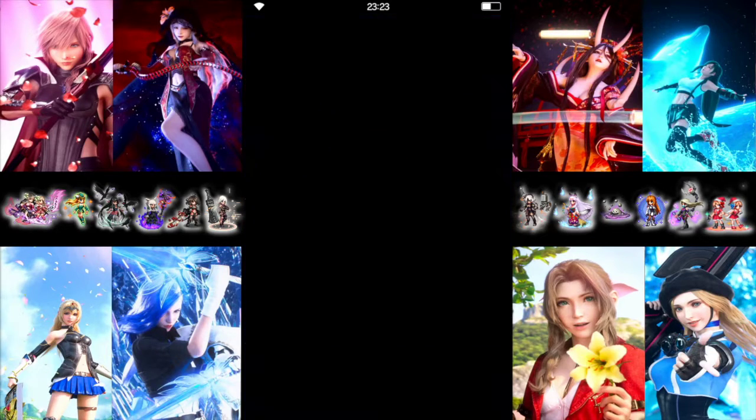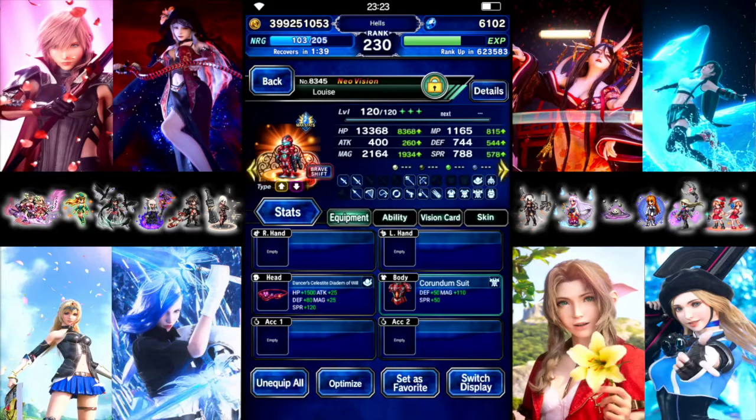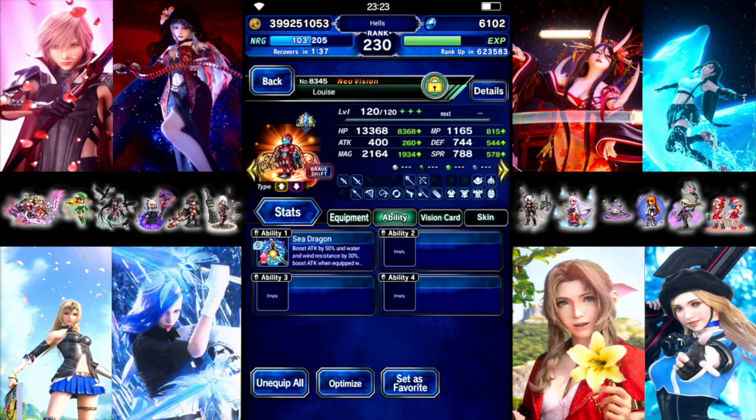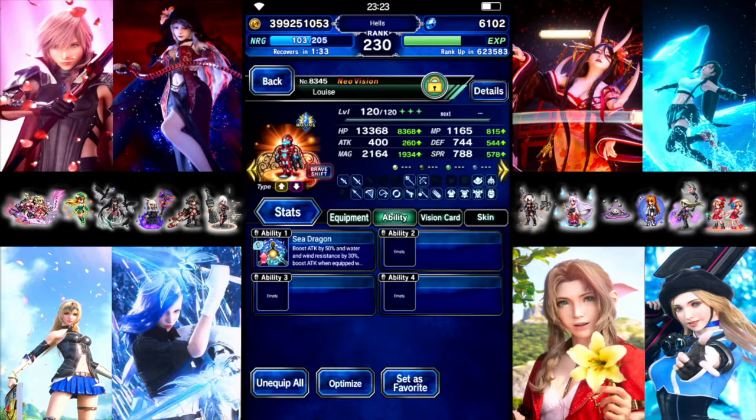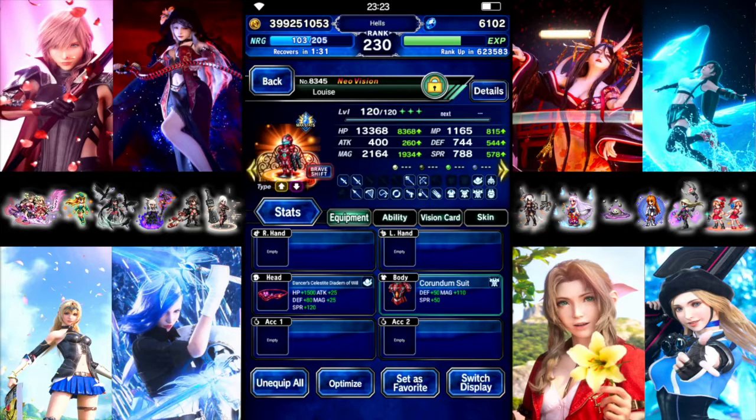So we have Louise. In base form, give her the hat for Provoke, and she's full of aid. That's pretty much it. Not going to use her shifter at all — she's just here to Provoke and debuff.